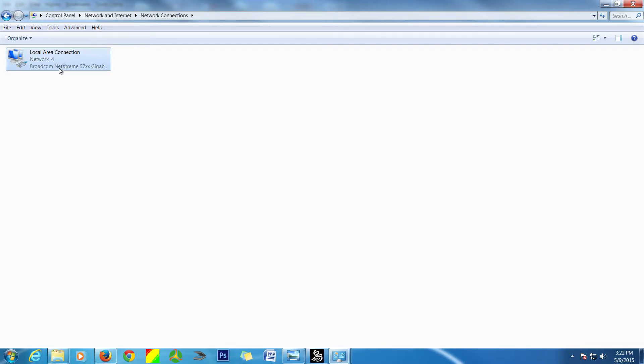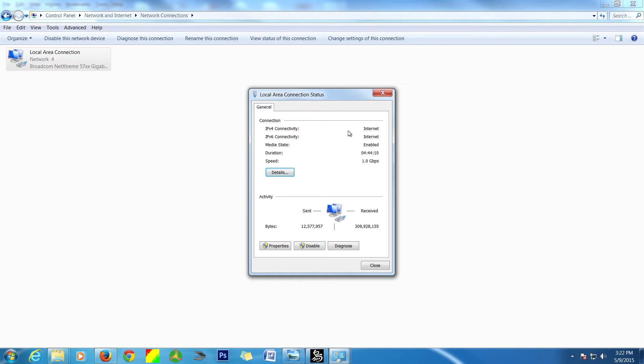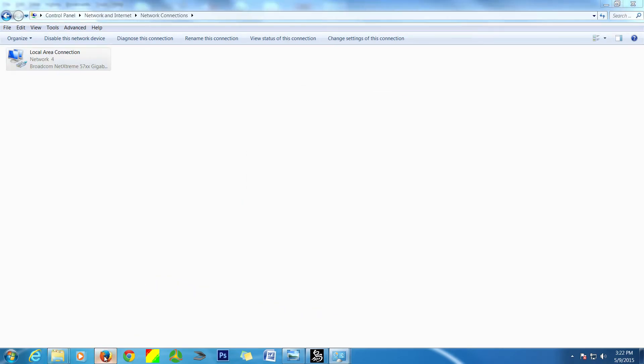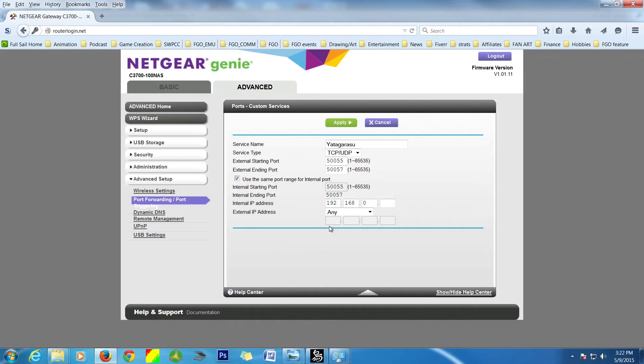I always suggest using the wired connection, but if you can't, you can't. Right-click and go to Status, then click Details, and that will show you all of your IP address information as well as your gateway, which is your router. I can't show my specific details on screen because it reveals too much personal information, but I do know my IP address and I'll be going back to input it.